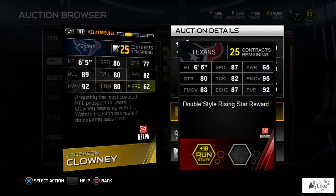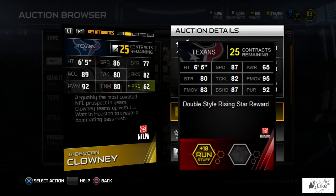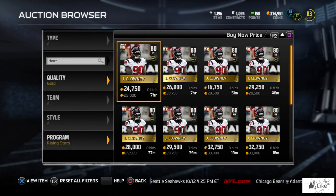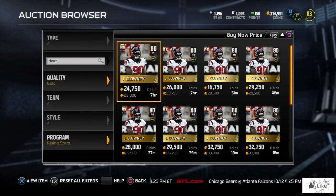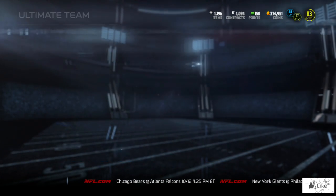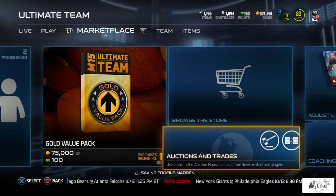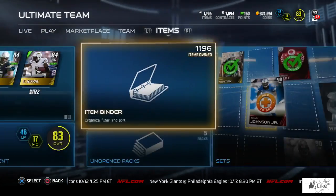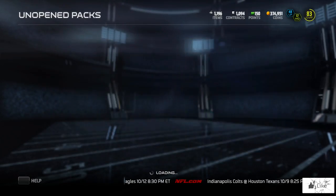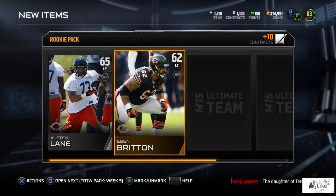The speed goes up to 87 and the power move goes up to 95 — just a really nice Clowney card all around. I'm going to go ahead and open my three promo packs for Week 7 because if I could pull this that would be a really nice pull. Whether I keep it or sell it, I'd probably keep it in case I pull another one throughout the week. If you get one, you might just want to buy another because I don't think you're gonna find a better defensive end than that at this point in the game.